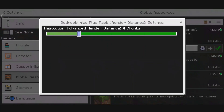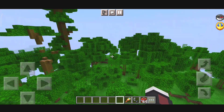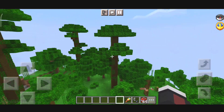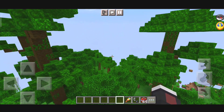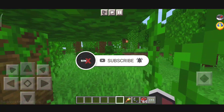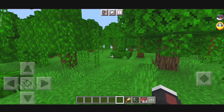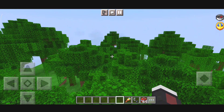Let me show you what three chunks looks like. As you can see with render distance set to three, I can't see very far at all — only a small portion of my world is visible, and it loads up as I move further. If you want to play smoothly and lag-free, you may have to make some sacrifice to run the game smoothly. With two chunks or one chunk you'll see even less of the world around you.